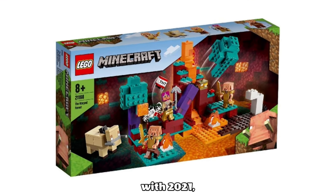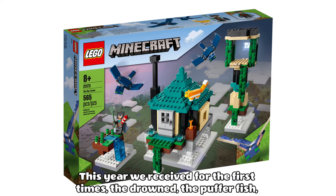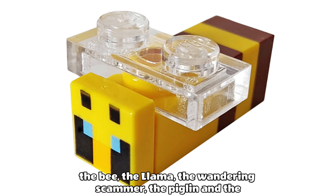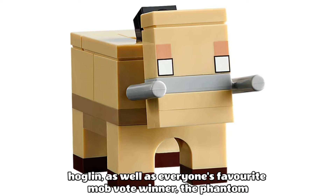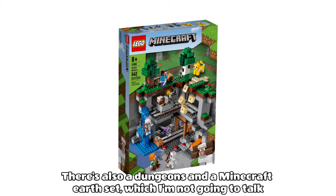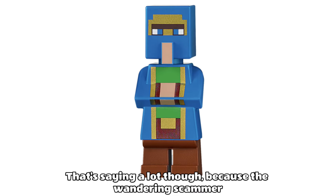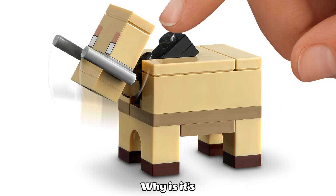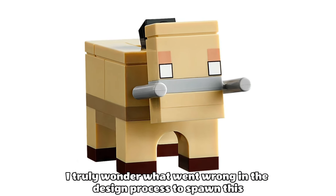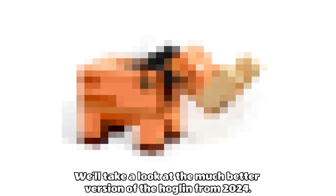Now we move on to 2021. This year we received for the first time the drowned, the puffer fish, the bee, the llama, the wandering trader, the piglin, and the hoglin, as well as everyone's favourite mob vote winner, the phantom. Another easy pick here — this one goes to the hoglin, and it's not even close. Why does the hoglin look like this? Why is it the colour of human flesh? Why is its head so bad? I truly wonder what went wrong in the design process. In a moment, we'll take a look at the much better version of the hoglin from 2024.